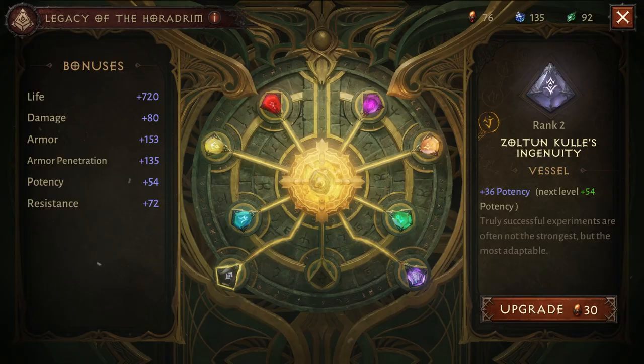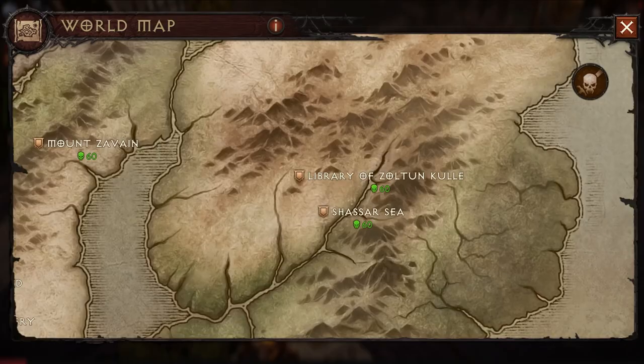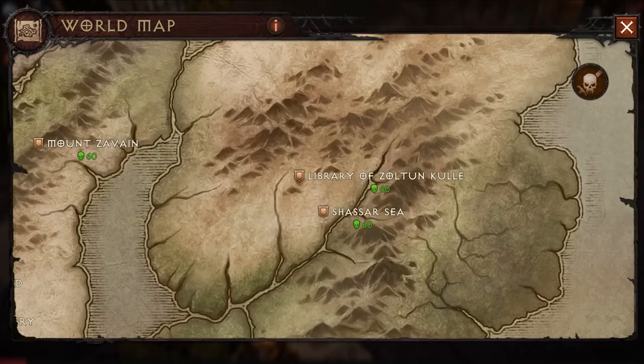Zoltankul's vessel is found in his Library — you acquire it by killing a world boss, specifically a Hydra. The Hydra boss spawns in this location right here. Nothing crazy in terms of mechanics. The Library is one of the busiest places in the entire game. To summon world bosses in this location, you need to collect pages, fill up tomes, and once you have a tome you can either summon a portal or summon a world boss.